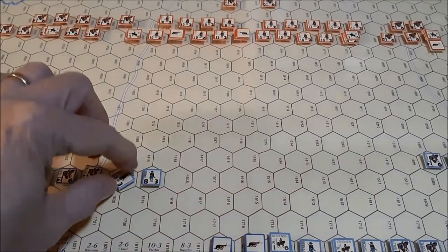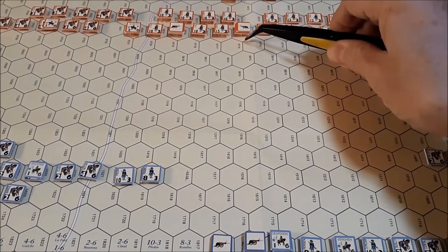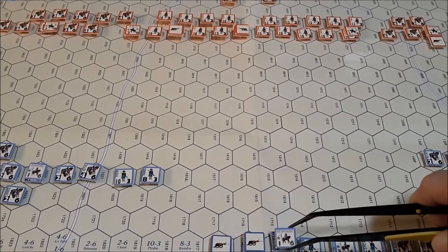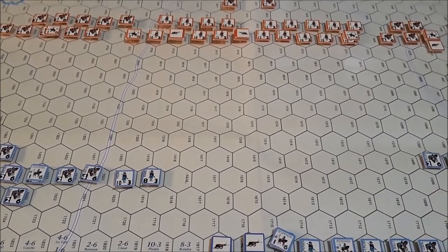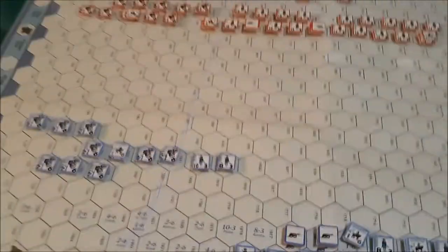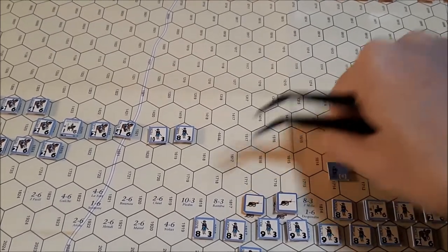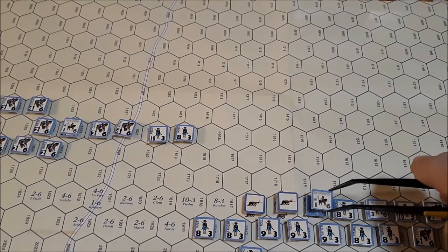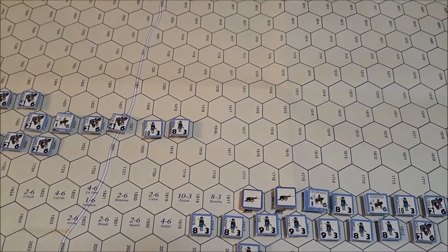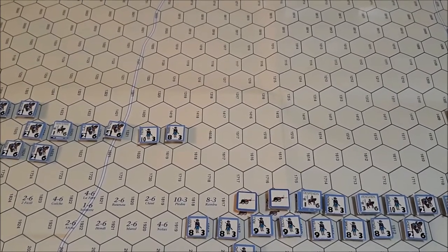Next unit is this artillery battery here. We'll shoot straight ahead at this unit with the leader. Once again we need a one — and we got a one. That's going to be a disruption. This 8-3 unit, flipped over, now has a defense of four. Leaders are unaffected, but that unit will not be able to do anything until the next disruption removal phase.